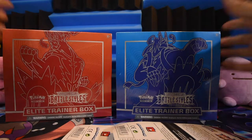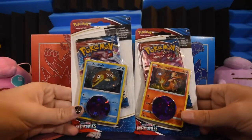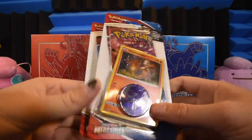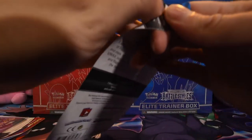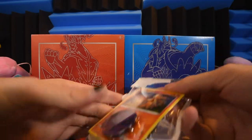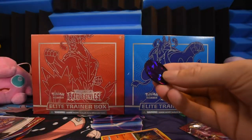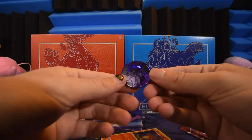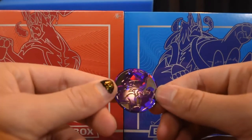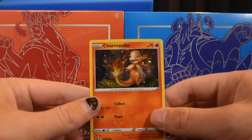Today we're opening two Battle Styles Elite Trainer Boxes and two different checked lane blisters, mostly to get the promos - especially this cool Charmander. Here is our coin, it is a shatter Mewtwo. Here is our Charmander promo, Sword and Shield 92 - very, very cool, he's looking a little angry.